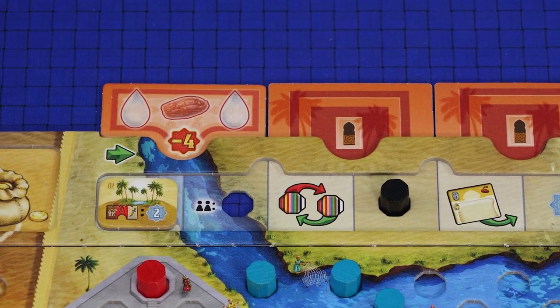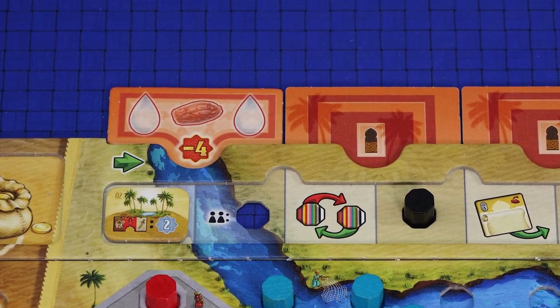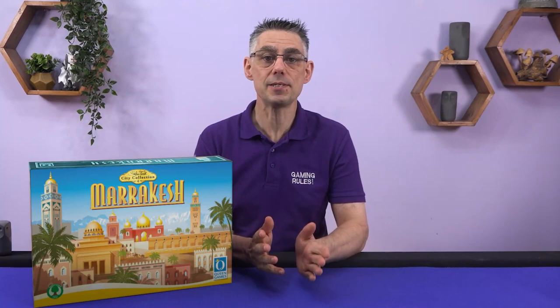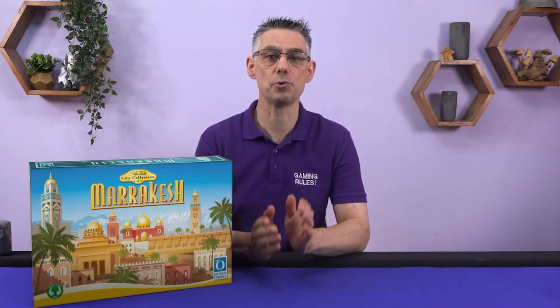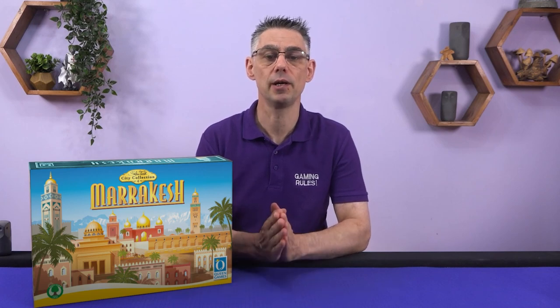At the end of each season players must meet the needs of their people by supplying them with resources. After three seasons the game ends and after final scoring the player with the most points becomes the most influential family in Marrakesh and wins the game.